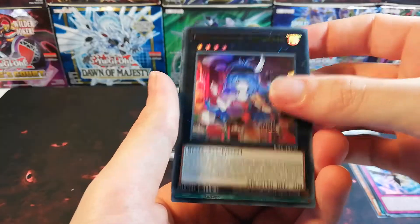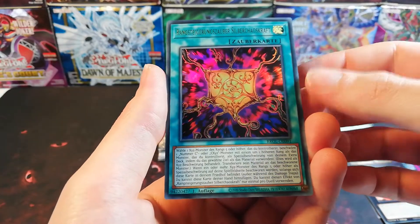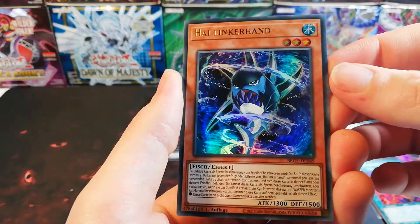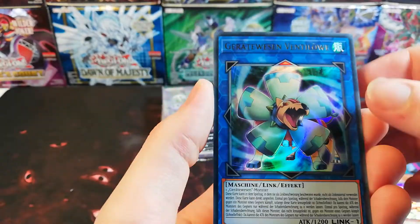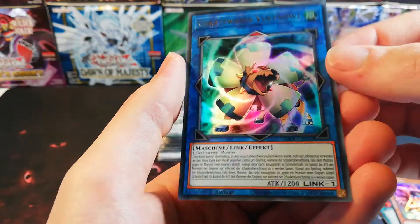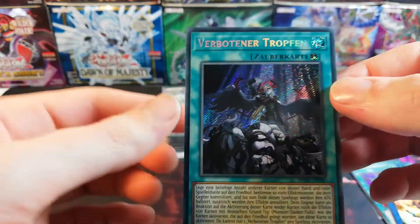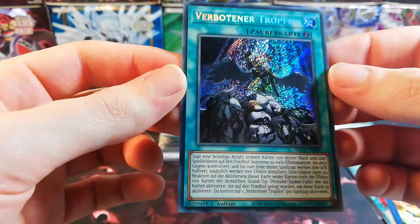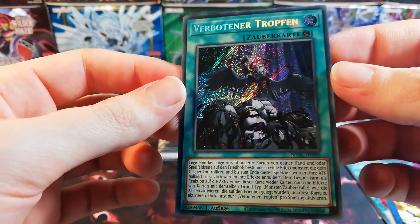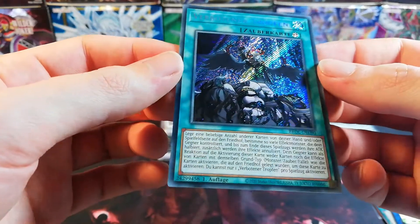Betäubende Magierin, Rang Steigerungszauber, Silver Chaos Croft, High Link Hunt. Gerete Wesen Ventilöwe — this looks like a fan. And verbotene Tropfen — Forbidden Drop, maybe? Secret rare. Nice one.